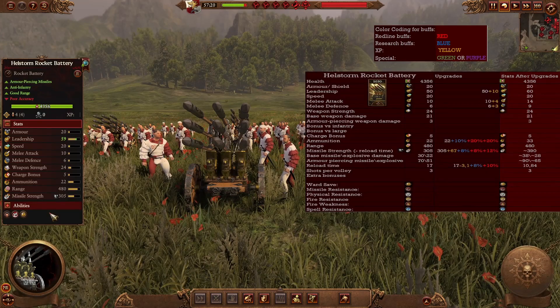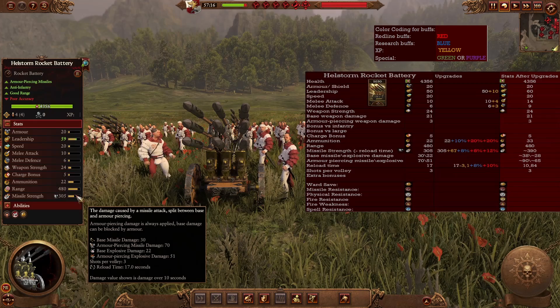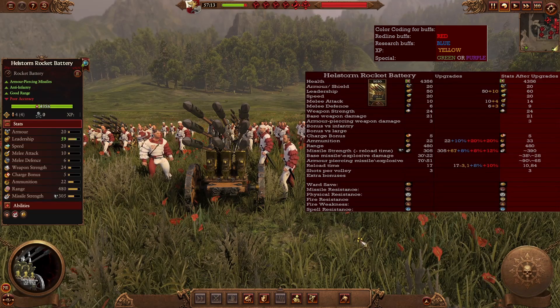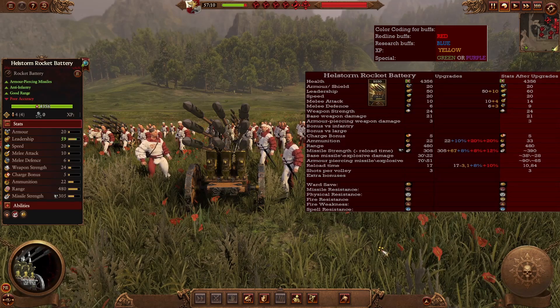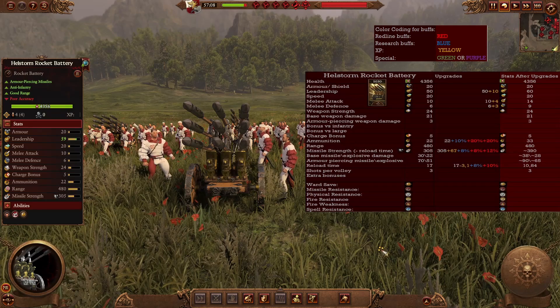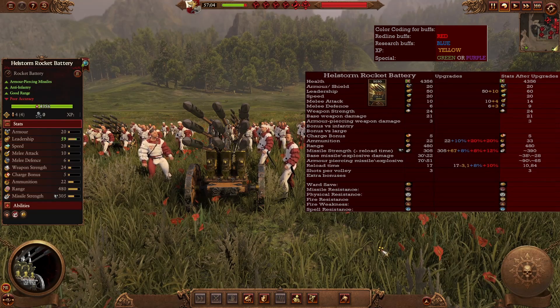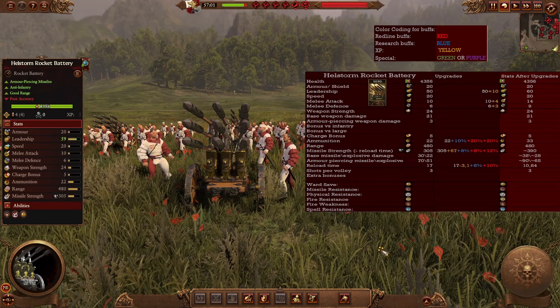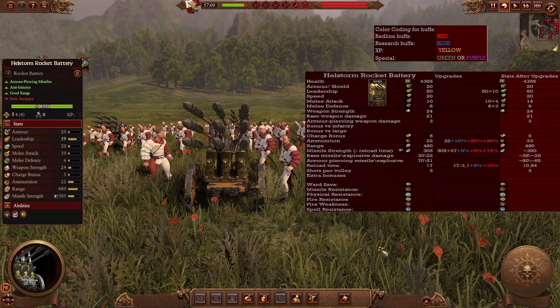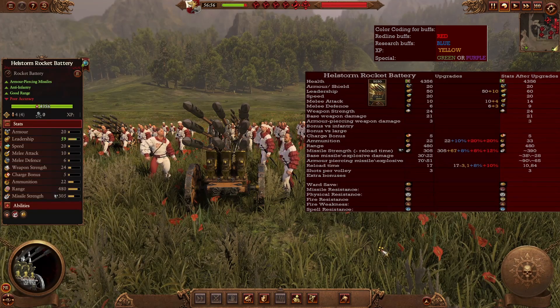One of many players' favorites, the Hellstorm Rocket Battery has a range of 480 with armor-piercing and explosive missile damage, putting the hurt on infantry, archers, and other artillery. Their accuracy isn't great — get XP for them as soon as possible to increase it. In the late game they can deal with anything from mid-game onward, with more reload speed, even more weapon strength, and more ammunition. A couple, or three, or four — or even a full doomstack — they're really good at their job against most enemies you'll face.